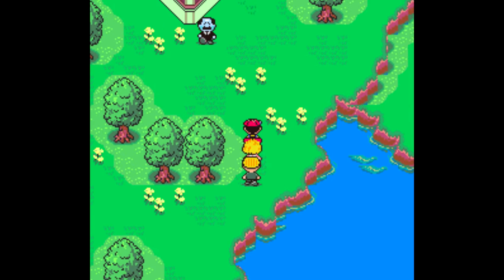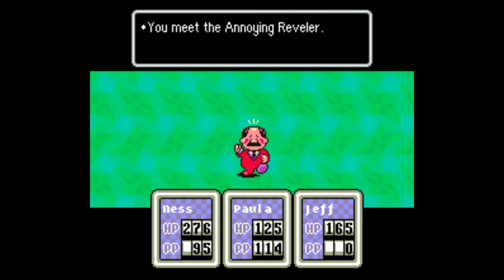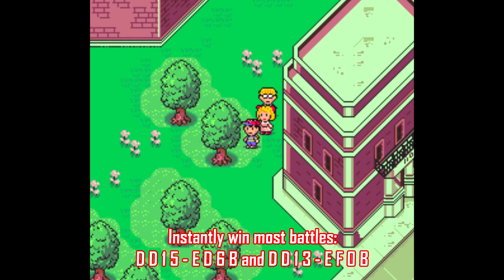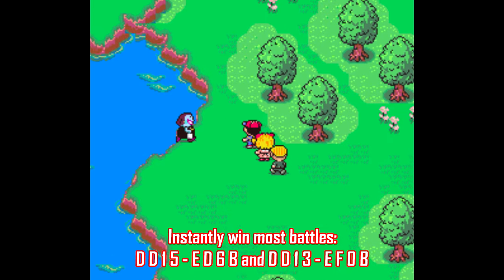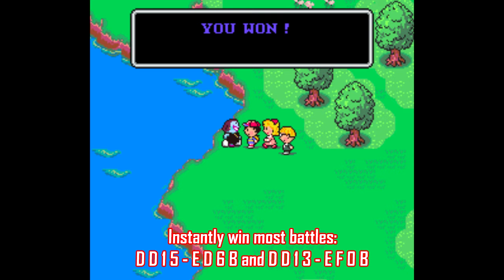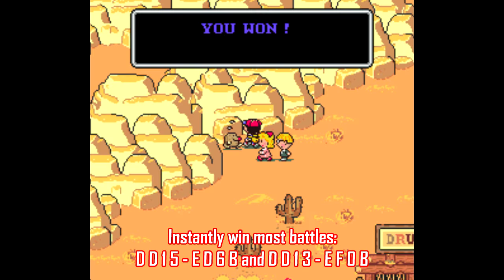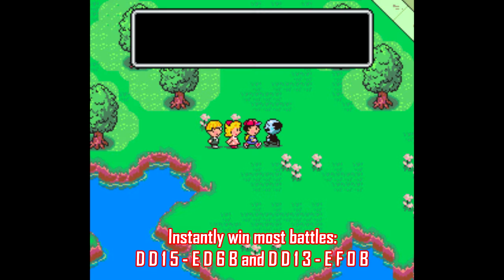There are some great quality-of-life Game Genie codes out there, particularly for Earthbound. One downside of this game — or really any old RPG — is how much you have to grind and how many random battles you gotta sit through. Well, this code allows you to automatically win most random battles you come across. Normally the game does this when your party has demonstrably better stats than the enemy you encounter, but this code will activate that mechanic for most battles regardless of stats. Of course, it won't work for boss fights, and it also won't work if another enemy sneaks into your encounter. Still, it's really nice to have this as an option to cut out some of the more monotonous grinding.